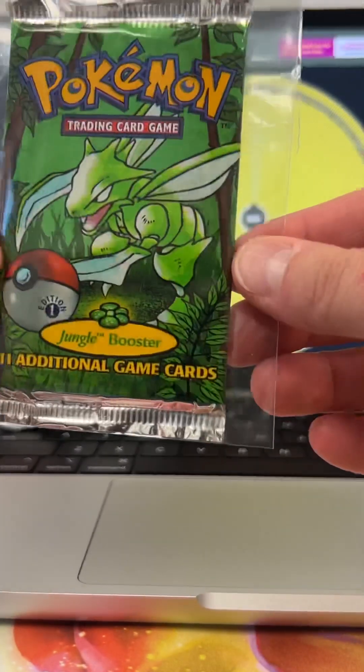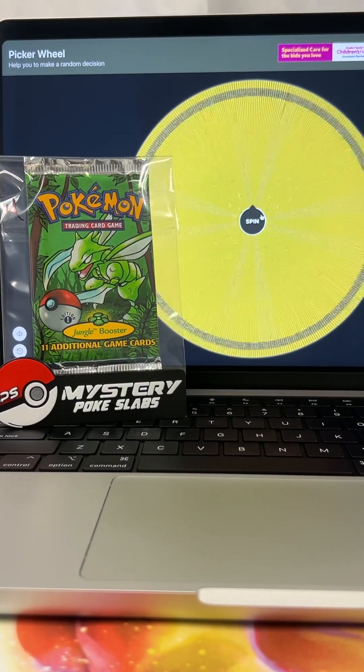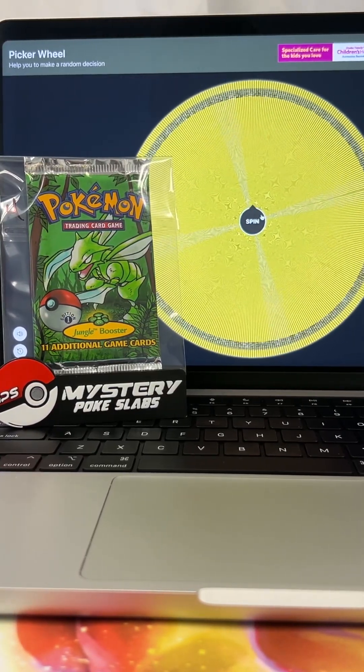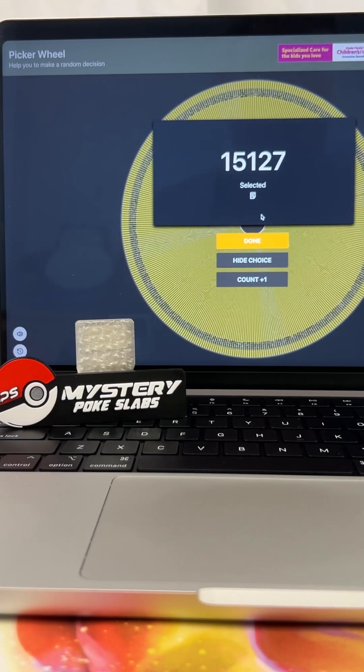Pack number four is our first first edition jungle booster pack. Pack number four is headed to order 15127. Congratulations.